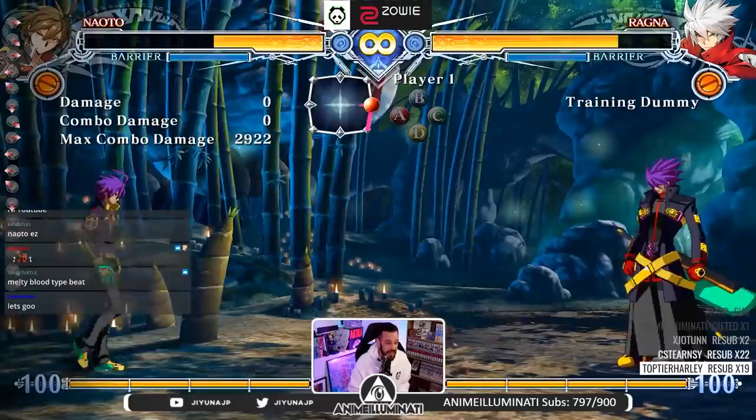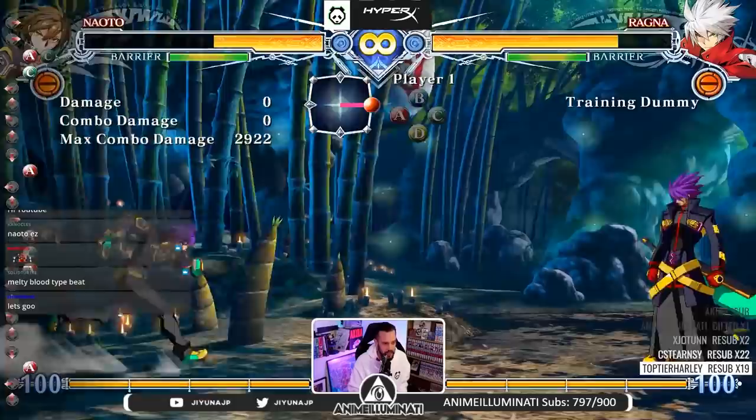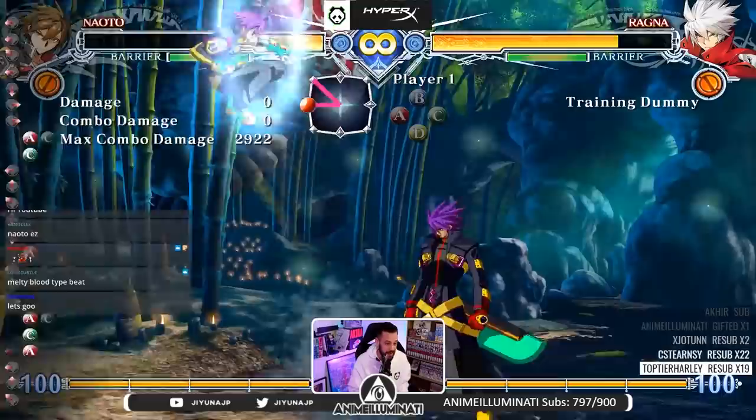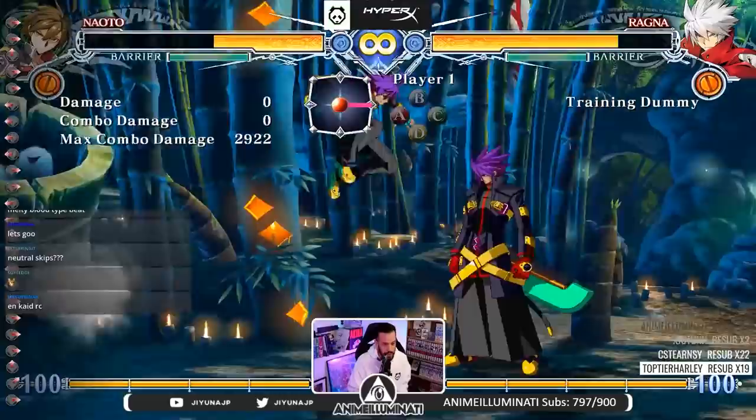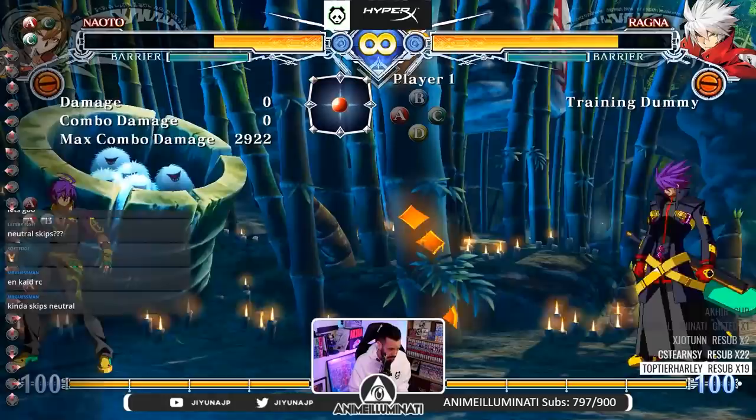For his neutral, this is where he gets tricky. In other videos I kind of pointed out the god button, but this character doesn't have any god buttons. He's not really a neutral-based character — his buttons aren't really that good. He's only good when he's really up close, that's when he gets scary. So in the neutral, forget about keeping your distance and playing footsies. You hold forward — this is how you play his character. Just run forward, you need to be in their face. You've got to get in there somehow, either on the ground or through the air.